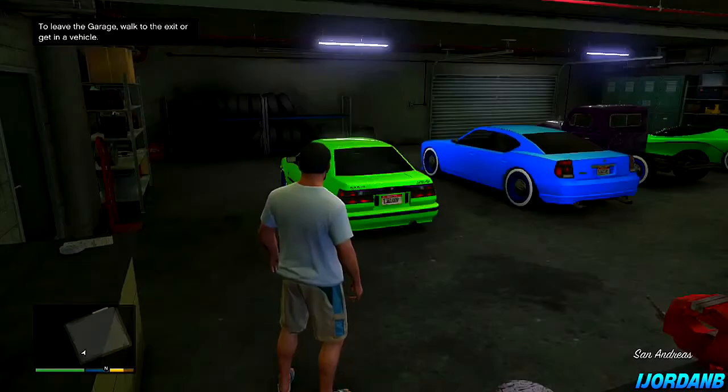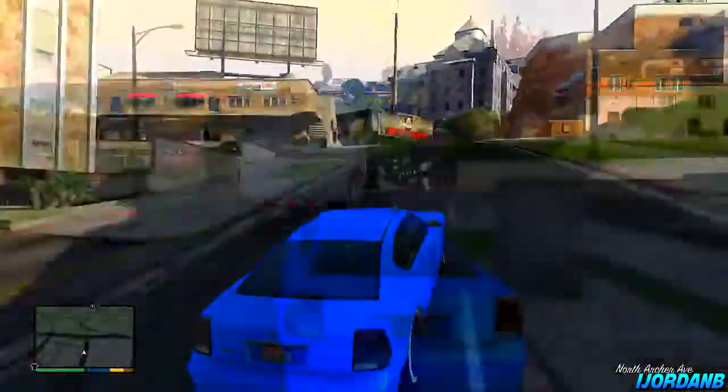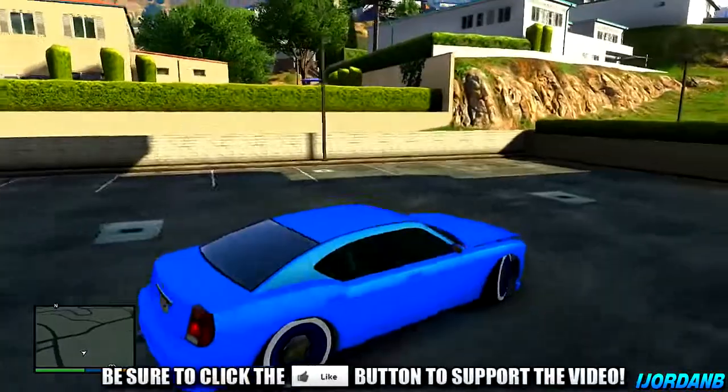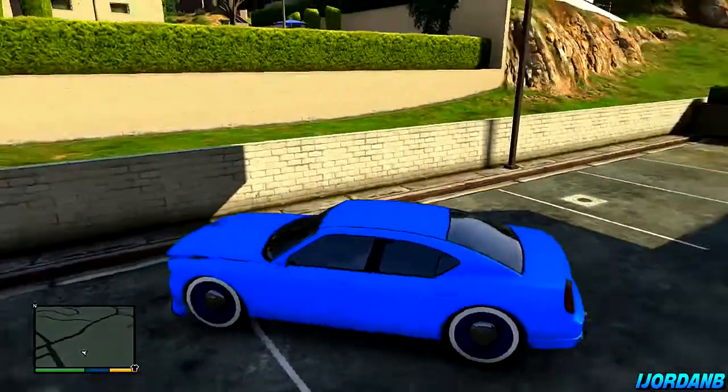So now we're going to go to our modded vehicle, the vehicle that we want to bring into multiplayer. I've got my Buffalo here that I want to bring online because it has a really nice paint job on it — this is a modded paint job, and I'll have a link in the description so you can go and check this out. So now I'm bringing this to where my GTA Online character was, and once I've set it down in the right place, I'm going to pause the game.